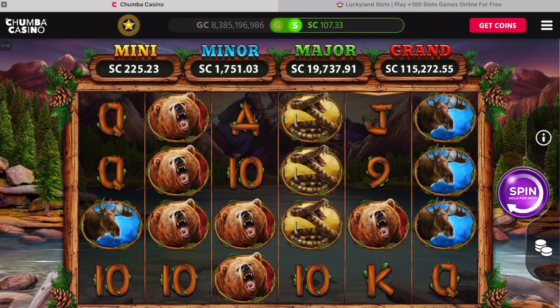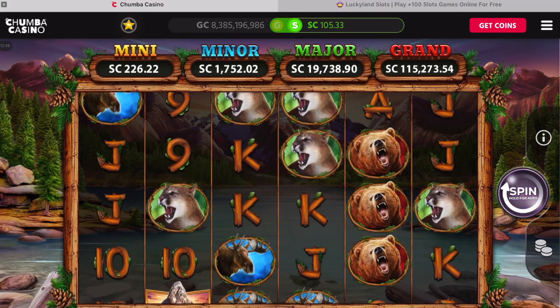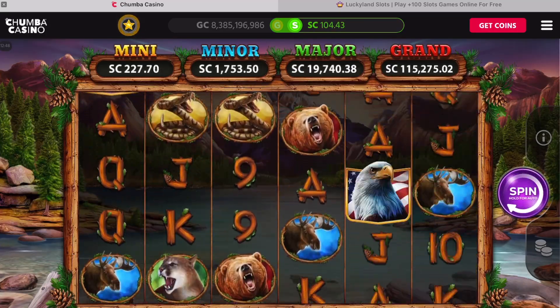Let's go back and finish off with the $1 spins — gives us a few extra spins to see if we can get the mountains. Come on, four more spins.